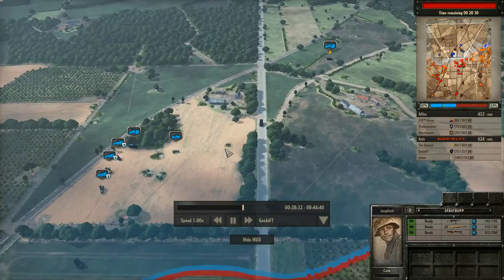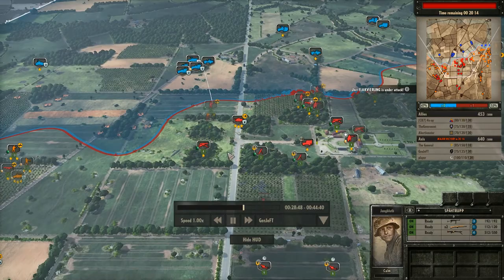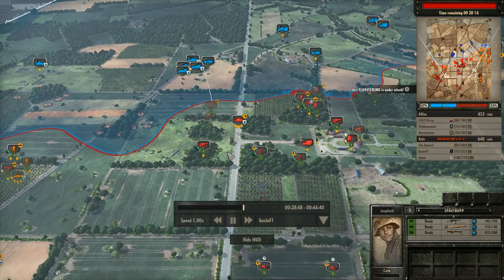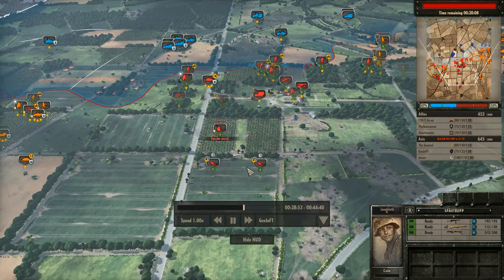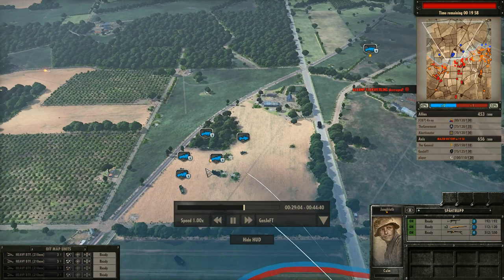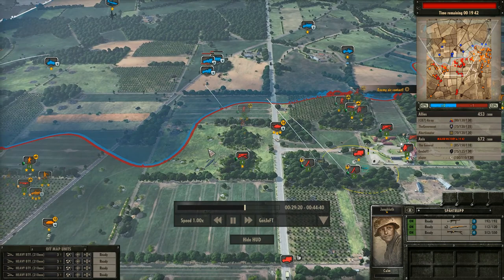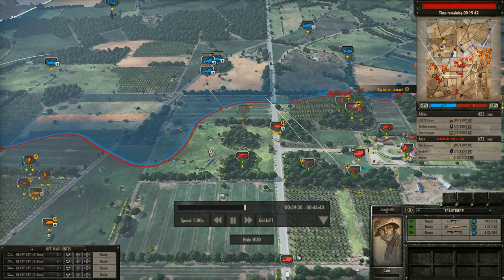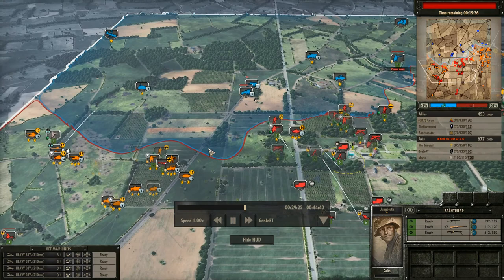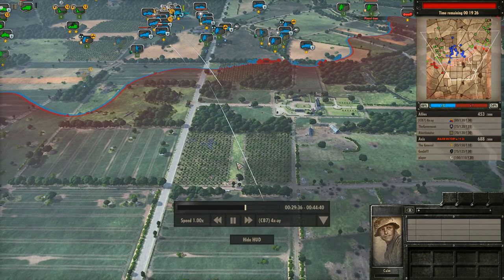They're doing pretty good about staying off this road, which is good on them, because then this thing can't kill their stuff as it crosses it. Although they are using their artillery to counter-battery me, and I have an idea of how big these guns are based on how big the explosions are. They've exposed their anti-aircraft though — time to counter-battery. Take out the anti-aircraft. There goes one, forces that guy back.